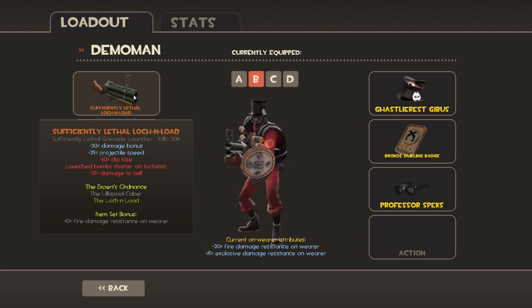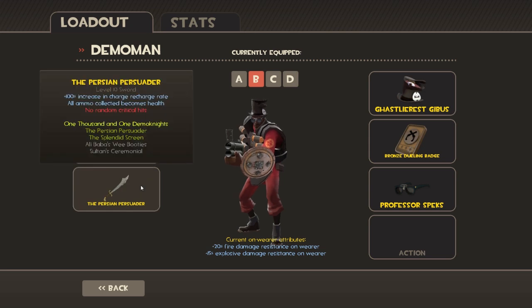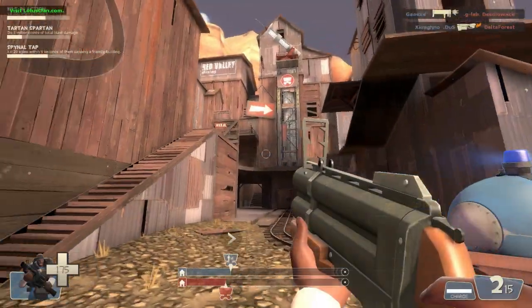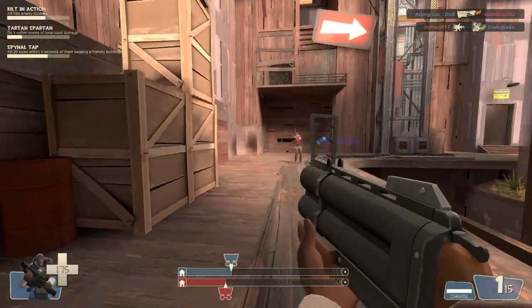Today's loadout is going to be comprised of the Lock-N-Load as the primary weapon, the Splendid Screen as the secondary weapon — since it replaces the Demo's secondary — and the Persian Persuader as the melee weapon. As we jump into some of the gameplay, I'll be discussing some of the pros and cons of these weapons.